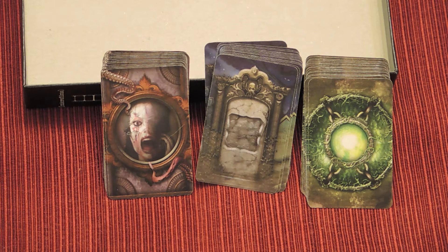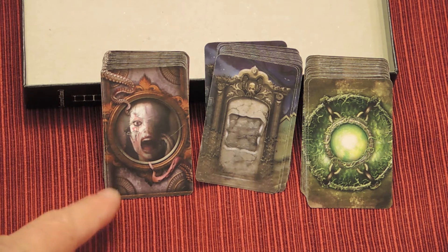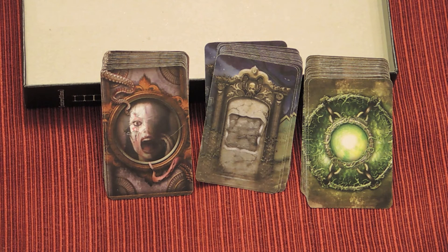There are three modules. The first deck from the left is called the Fovea deck, the next one is called the Epitaph deck, and the last one is called the Epic Battle cards.